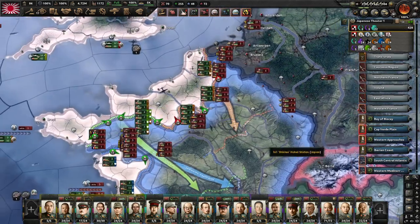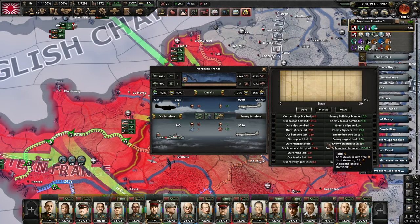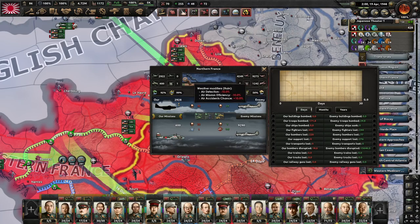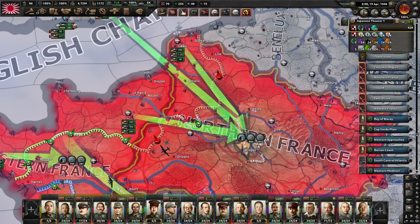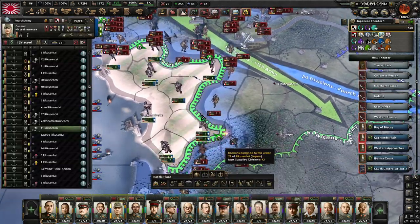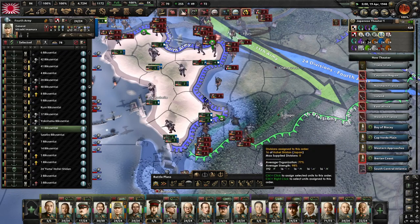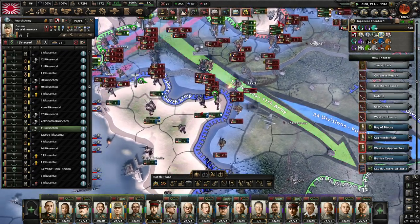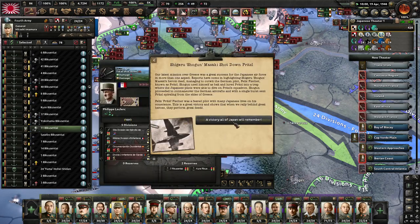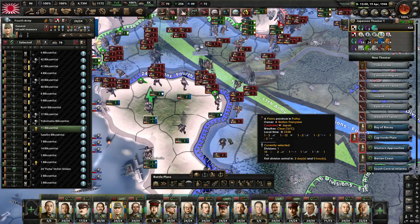The battle is happening around France and our losses which are pretty horrendous are going to get a little better now that we're only fighting on interception. Of course we're not going to get air superiority so any kind of offensive actions are going to be very difficult. We have taken this province here so now we just have to weather the counter-attacks and let the fourth dig in somewhat. They are pushing us trying to push us back really hard but they have to push over the river now.